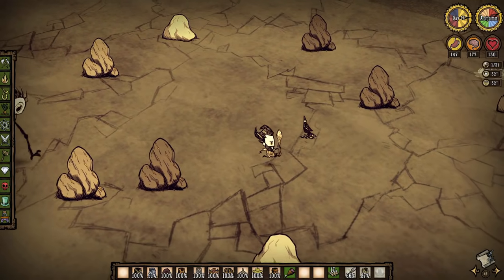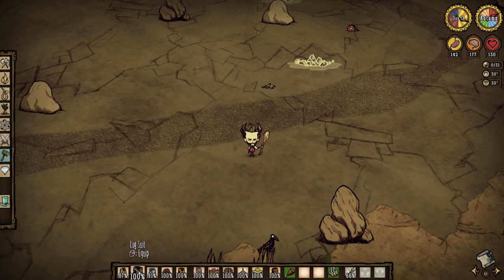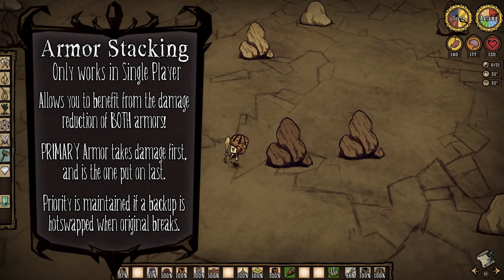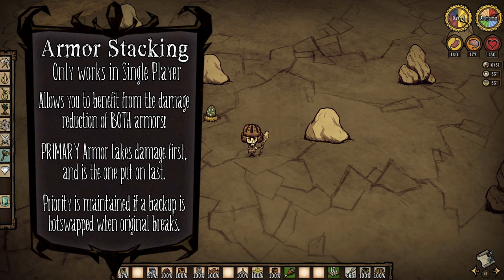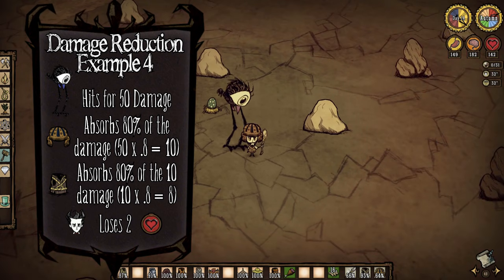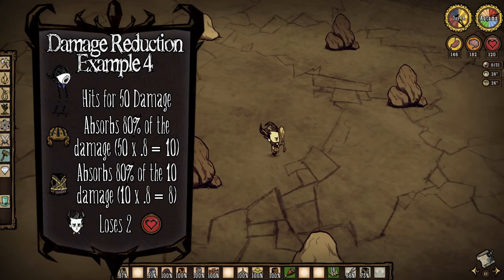Because of its low durability and low damage reduction, the grass suit is basically worthless and really shouldn't ever be used. In single player Don't Starve, you can wear two pieces of armor at the same time and get the full damage reduction of both of them — what is often called armor stacking. Whichever piece you put on last will be designated as the primary armor, and will reduce any incoming damage before the remaining damage is then further reduced by the secondary armor, and finally anything left is subtracted from your health. Using a tallbird's 50 damage attack, if you put on a log suit followed by a football helmet, the football helmet would be primary and reduce the incoming damage by 80% from 50 down to 10 and take 40 damage from its durability, then the log suit would reduce the remaining 10 damage by another 80% down to 2, and take 8 off of its durability, and your health would go down by a mere 2 HP.